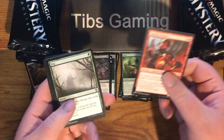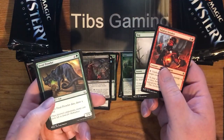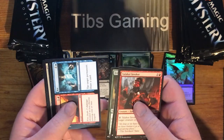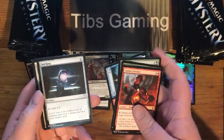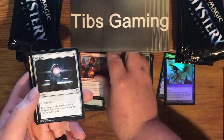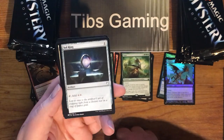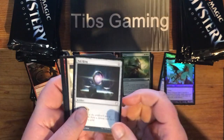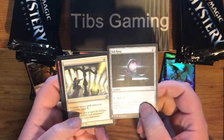Valakut Invoker. Fog. Feral Prowler. Fire and Ice — nice split card. Sol Ring. Because getting one in every Commander deck isn't enough. It's a great card — I just don't even know how many copies I own anymore.